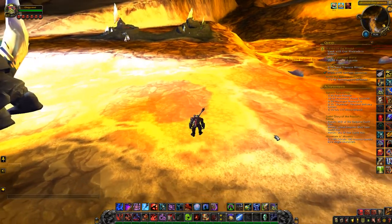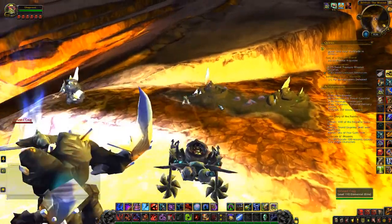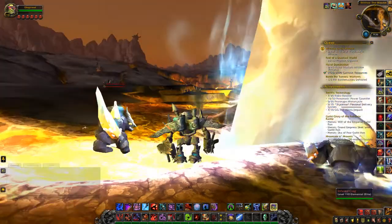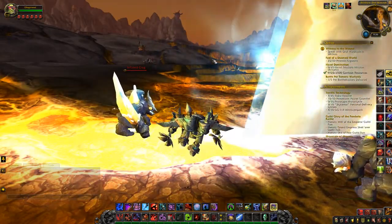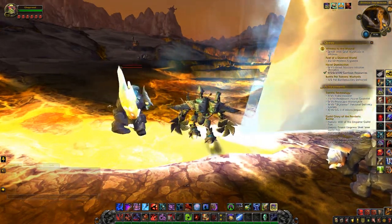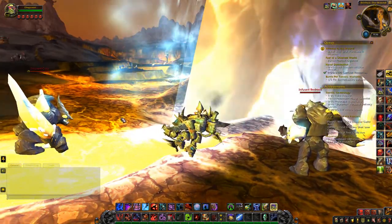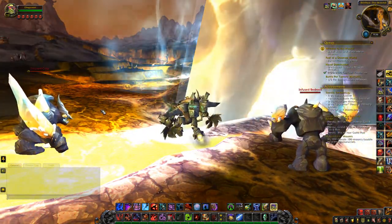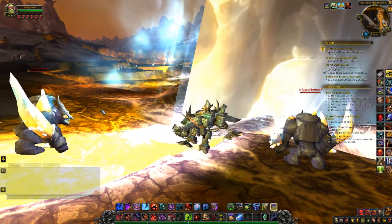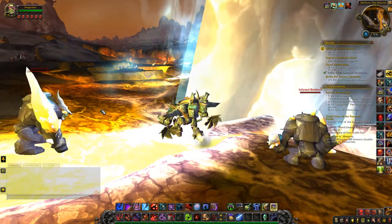They're fairly easy to take on with a tanking class, like Blood Death Knight — that is, the Infused Bedrocks. The Infused Crag is pretty much a stalemate. You'll barely stay alive through your healing as a Blood Death Knight and as a Protection Paladin. But as something like Protection Warrior, you'll just have so much health it can't necessarily kill you that easily.